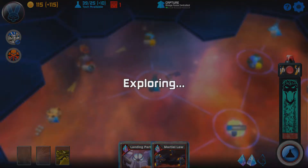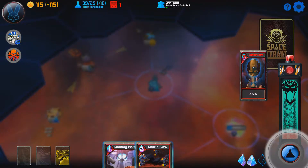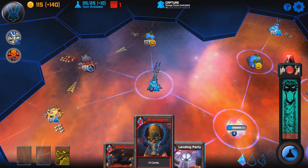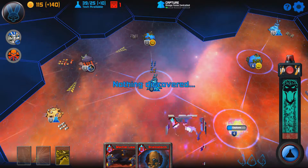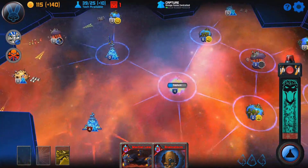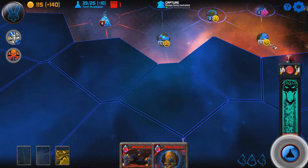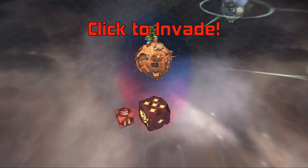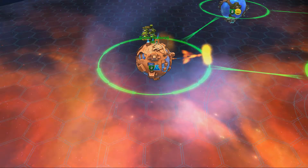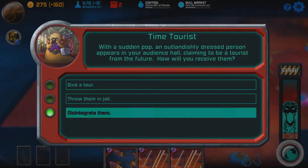Space Tyrant is a turn-based strategy game being developed and published by Blue Wizard Digital, the creator of the popular puzzle game Slay Away Camp that released last year. It released on Steam Early Access July 19th and has continued to receive regular updates and balancing since. Space Tyrant plays a lot like Sins of a Solar Empire with a mix of FTL, but with a much faster pace and minimal complexity in comparison. It is extremely fun to play and has three very different races requiring different tactics, but some recent changes have made it more of a frustration than a joy.